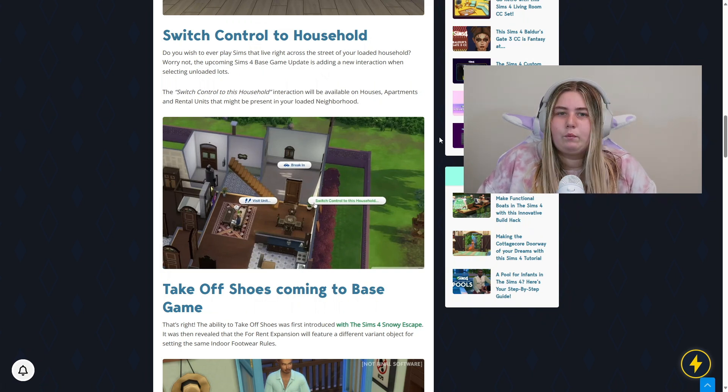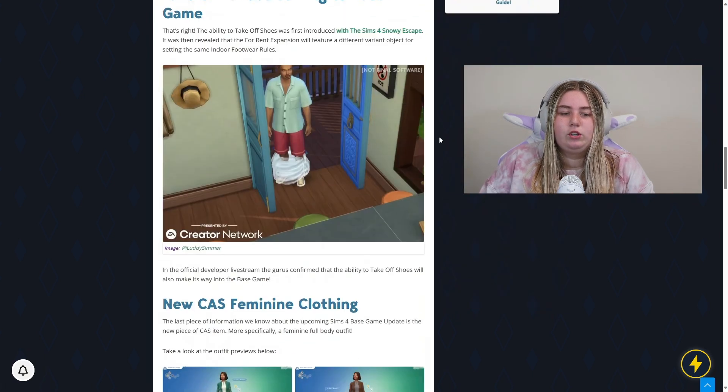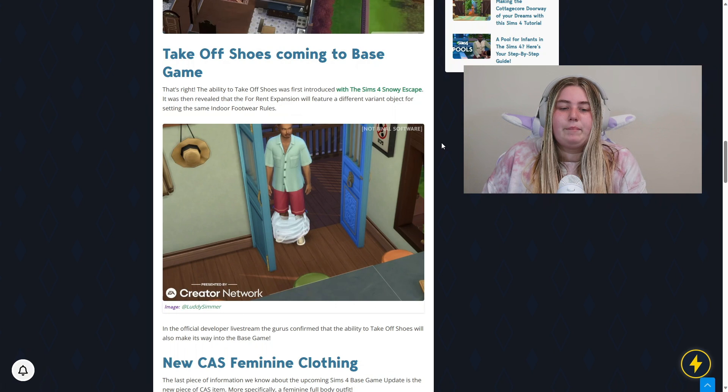The next thing is Take Off Shoes coming to base game. We had this in Snowy Escape — that pack was inspired by Japanese culture where it's a big thing to take your shoes off. I really liked the idea and I'm glad they're bringing it to base game, because I don't like wearing shoes indoors. I think you buy a little sign or something, and your sims will be able to take their shoes off. You can also set it to keep them on, but I prefer no shoes — you bring all that dirt inside and then you have to clean it up.